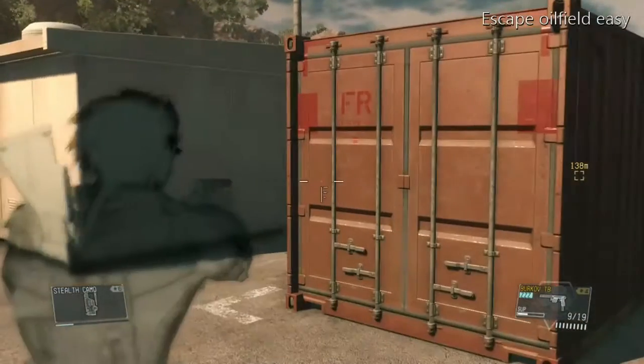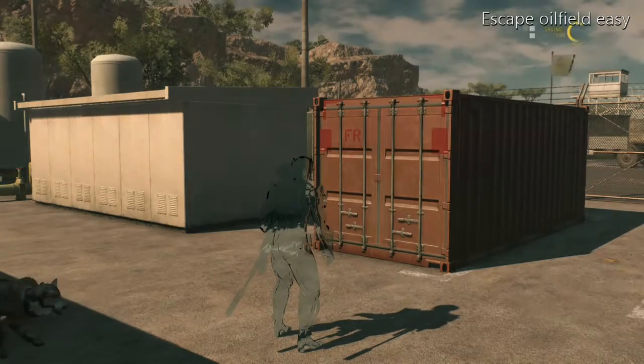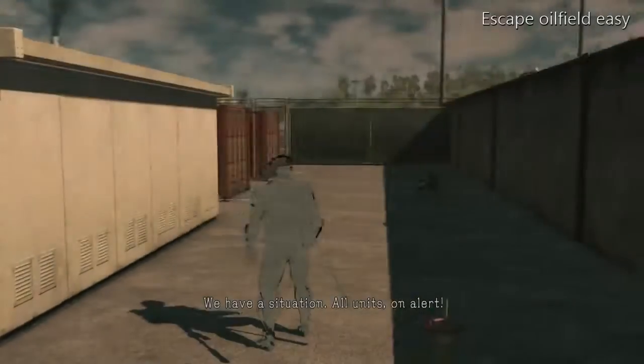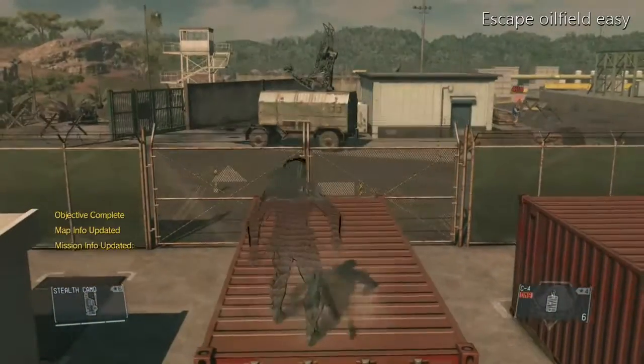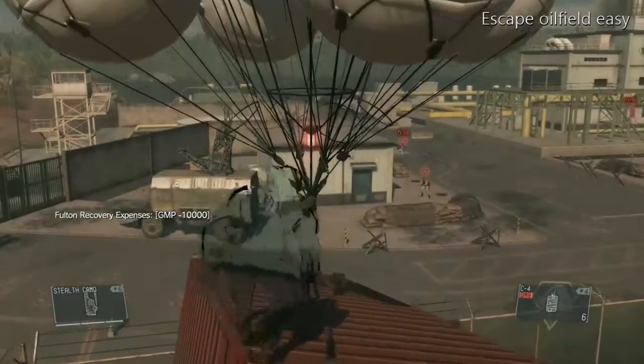So we're going to blow up the tank, then get on one of these crates and Fulton extract, grabbing on as we leave. And it's as simple as that.